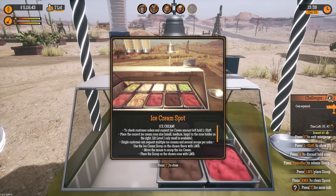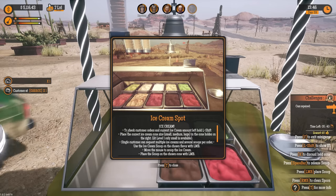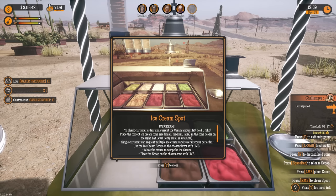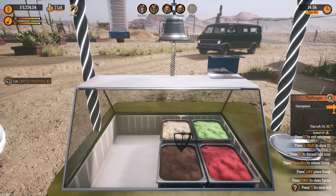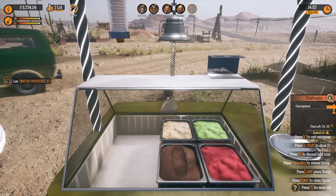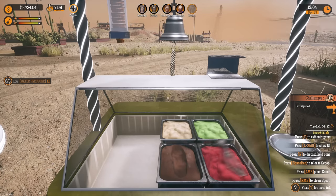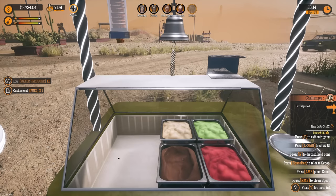This is wicked! Ice cream spot — check customer orders and current ice cream amount left. Hold L-shift, place the correct ice cream cone size — small, medium, or large — in the cone holder. At level one only small is available. Single customers can request multiple ice creams and several scoops per order. Use the ice cream scoop. Oh wow, that's cool — that's a lot of instructions. We scooped — oh that looks like a turd. I see what that is now.